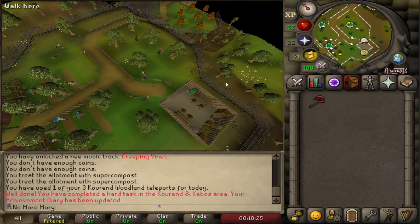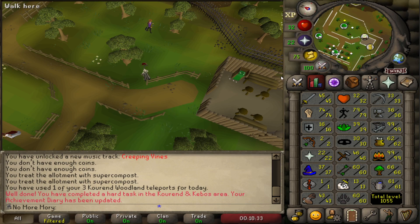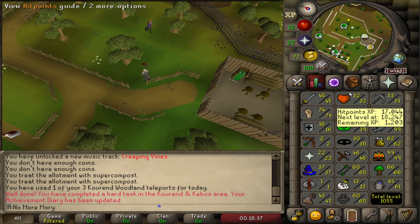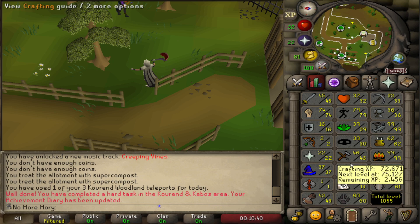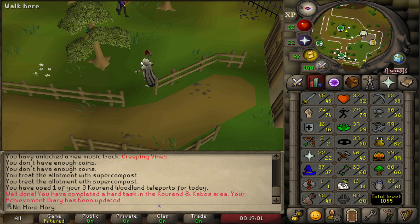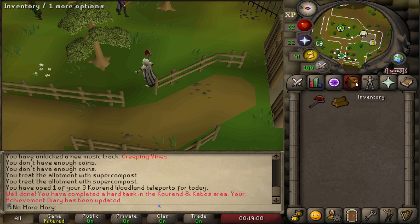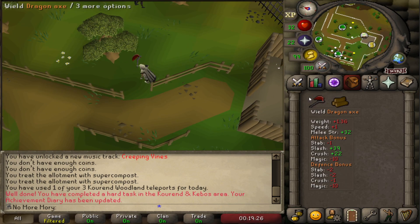There's only three Rada's Blessing teleports per day, so I'll be liberal with it but try not to run out. The Woodcutting Guild hosts Yew Trees, Magic Trees, and Redwood Trees in a convenient location. A really cool thing about the Woodcutting Guild is a special effect giving plus 7 virtual levels while inside, so right now we're chopping as if we're level 73 Woodcutting. The main reason we're here is Yew Birdhouses — the bank is only 10 squares away and this dragon axe is going to pay off a lot.